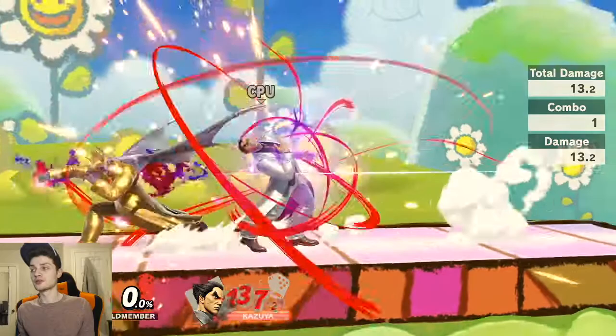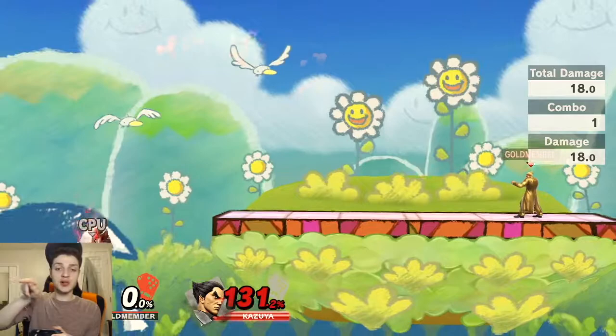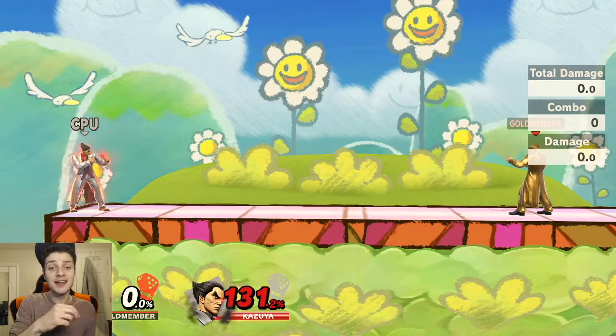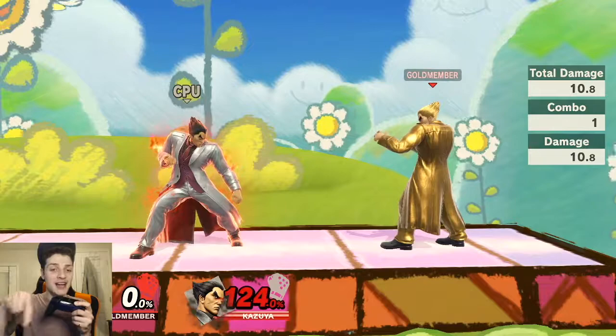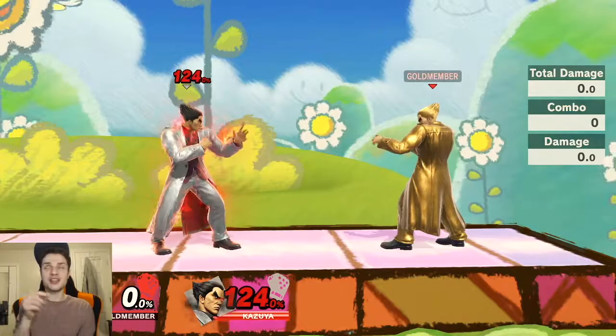The back diagonal standing is this trip kick. So remember the Nairo loop: side B, trip kick, side B. The beauty of the Nairo loop is that when you side B, you literally just bring your control stick — drag it down to the back corner and mash A. Because you automatically turn around, you don't actually have to manually turn around. So you hold side B, roll your control stick, and mash A. When you side B and go to the other side, you just mash A and because he turns around, you end up doing the back A. It's really easy to just hold the input — a lot of his moves are really easy to buffer.